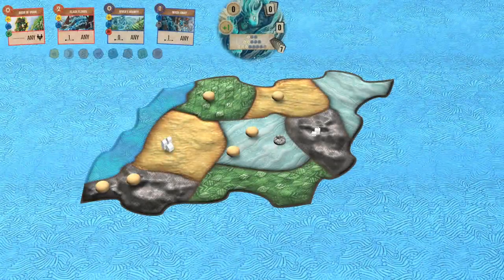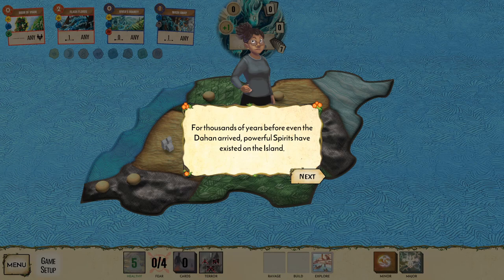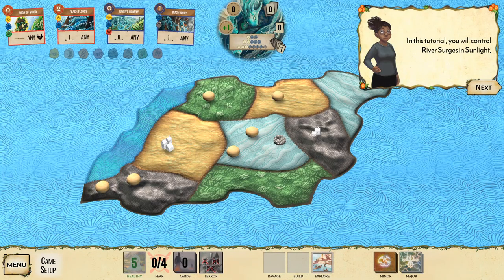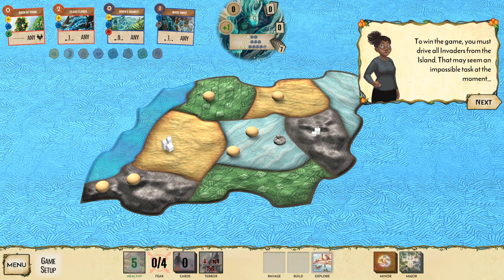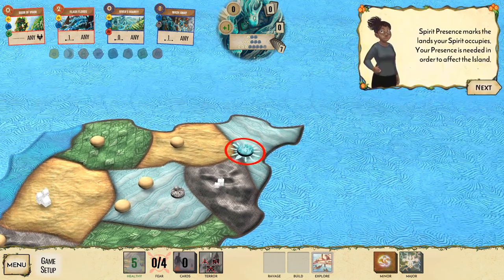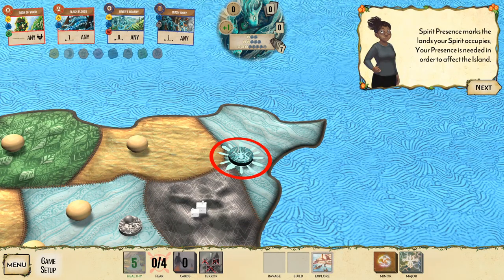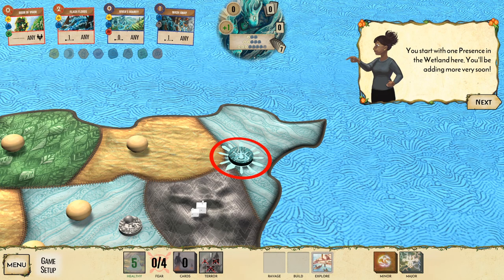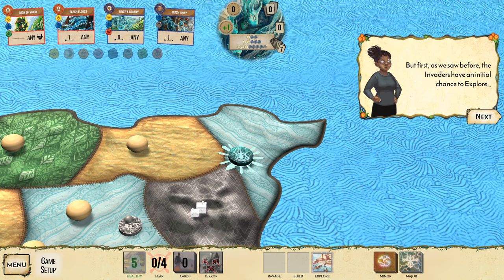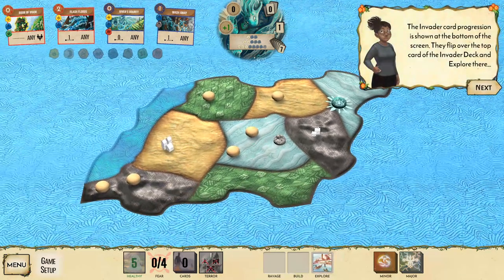Now we'll learn how the spirits work. A dozen years before even the Dahan arrived, powerful spirits existed on the island. The invaders are spreading impossibly quickly and the spirits must respond — you are the spirit. My spirit is 'River Surges in Sunlight.' Spirit presence marks the land your spirit occupies; you need presence in order to affect the land.